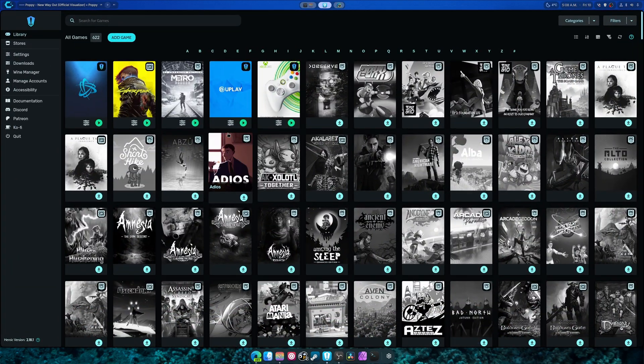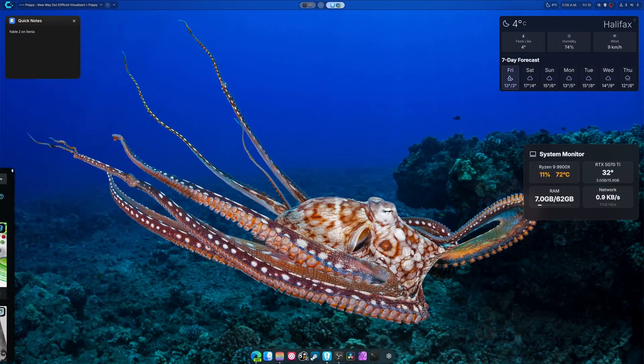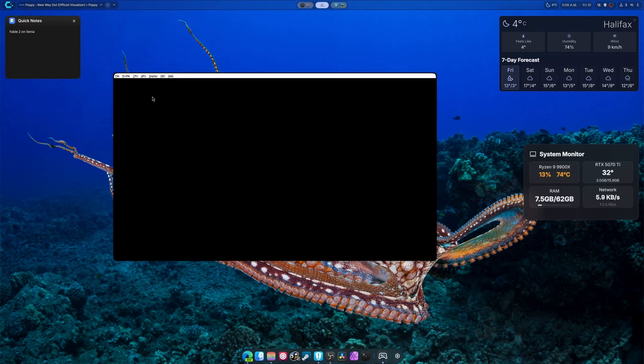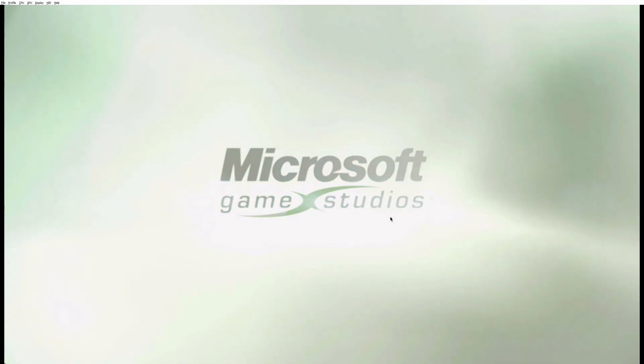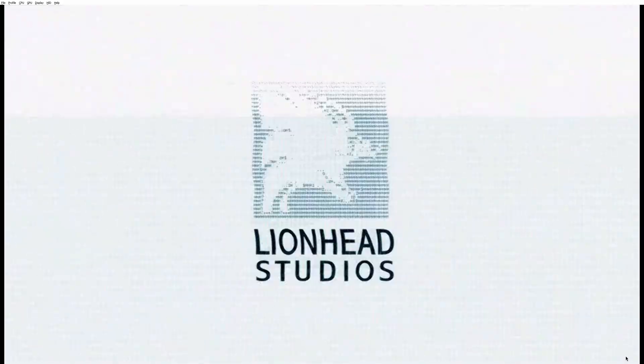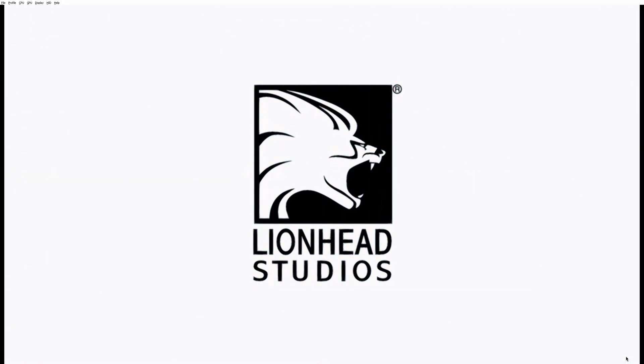Now that that's done and saved, I can close this out, go in here, and hit Play. Once I hit Play we're up and running. I'm going to go to Open Recent and Fable 2, and that should be it. We should be able to see everything that's required and hopefully have a smoother, better gaming experience.